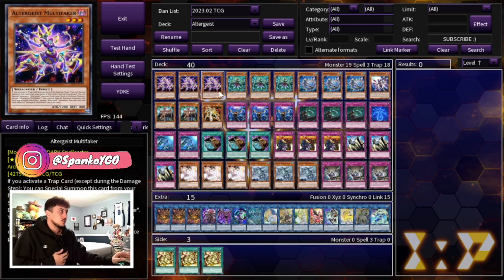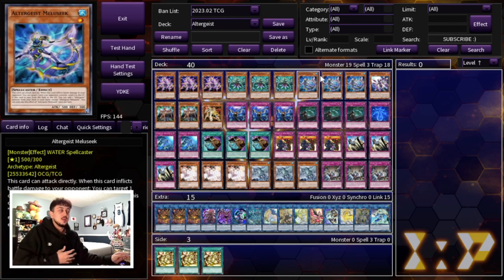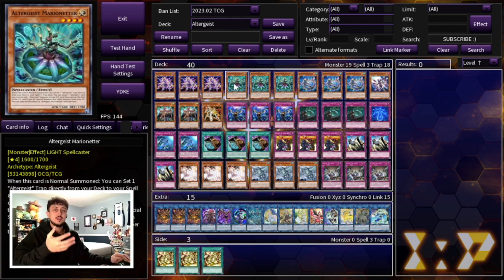We're starting off with three Altergeist Multifaker — I wouldn't change this up at all, you have to be playing three. Three Marionette is the best normal summon in your deck, and the second best would be three Milliseek. Milliseek gets you into Multifaker and helps set up combos, but Marionette is still the best normal summon because getting access to your trap cards is the way to go. This deck is a snowball-based deck — once it gets going it gets more and more powerful and becomes really hard to stop.